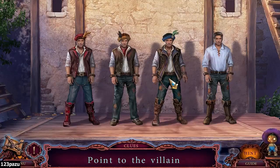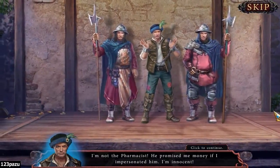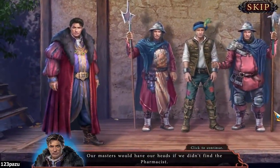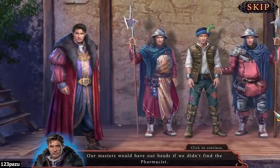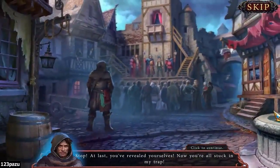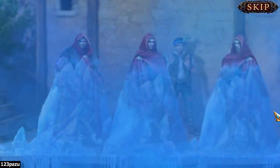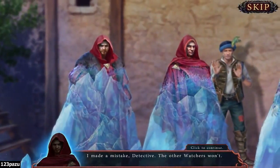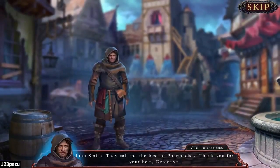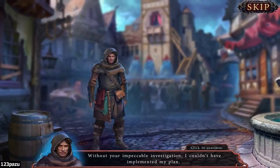Point to the villain. I'm not the pharmacist - he promised me money if I impersonated him, I'm innocent. Thank you, detective, for solving this mystery. Our masters would have our heads if we didn't find the pharmacist. Get the pharmacist - we must not leave any witnesses. Stop! At last you've revealed yourselves. Now you're all stuck in my trap. I made a mistake, detective - the watchers won't. John Smith. They call me the best of pharmacists. Thank you for your help, detective - without your impeccable investigation, I couldn't have implemented my plan.